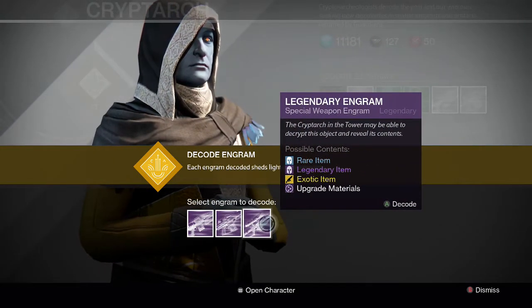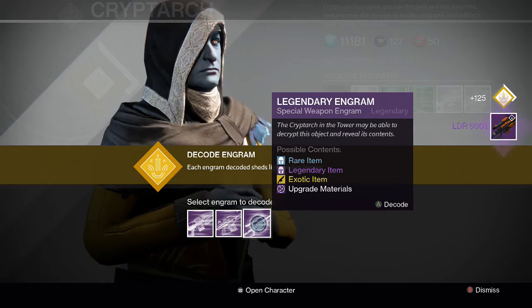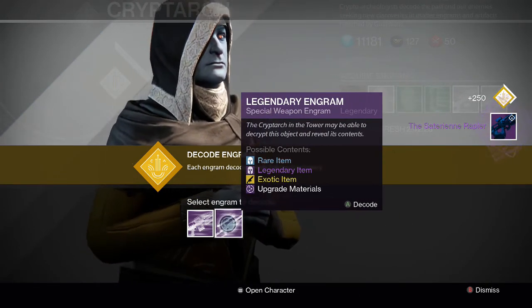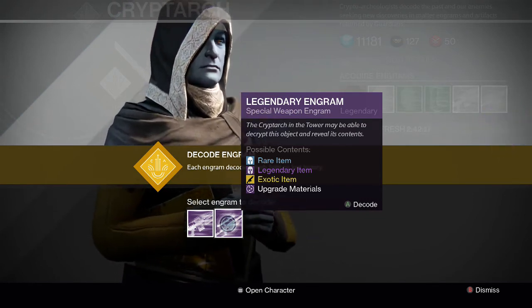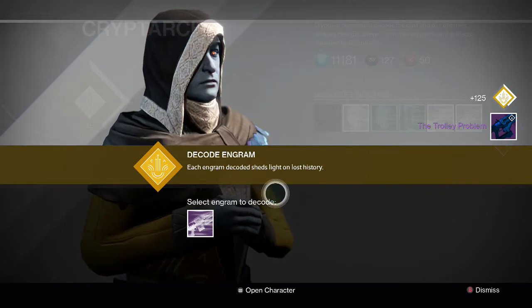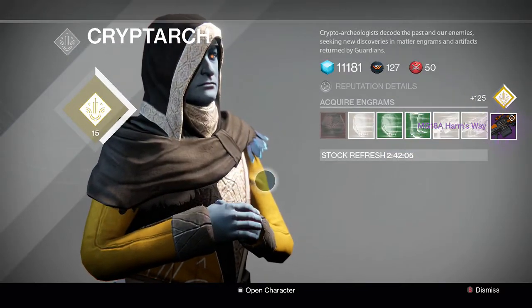Let's start off with the special weapon because I think I have two of these. For this we get an LDR 5001 — we'll take a look at the perks after. For the primary we're getting a Satyrian Rapier, very good as long as it has good perks like the one the crucible vendor sells. For the second secondary weapon engram we get a Trolley Problem fusion rifle, and for the heavy legendary engram we get an MG18A Harm's Way.